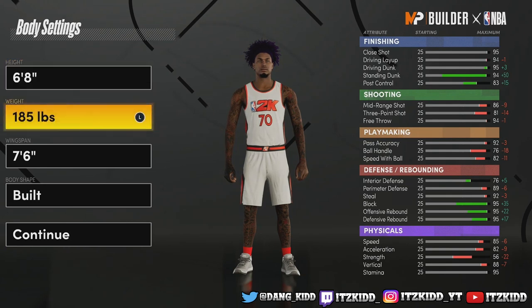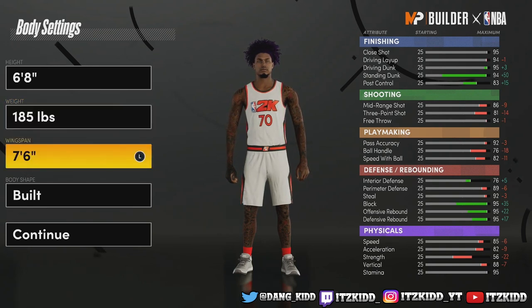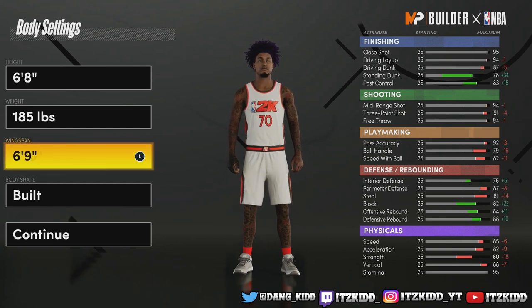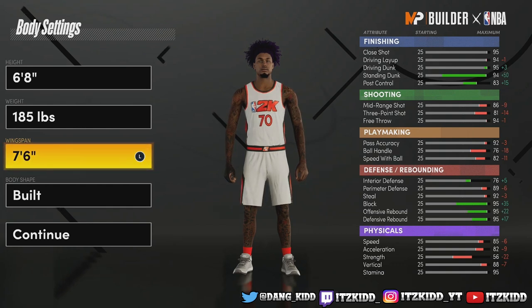Lockdown builds are annoying, they're irritating, they make you upset. If you want to be that type of lockdown getting on everybody's nerves that everybody hates, always in the lane — this is the build for you. We are going maxed wingspan, so you already know how this build is going to perform. You are going to be getting steals like crazy. 6-8, you lower the weight all the way down and make sure you go max wingspan.